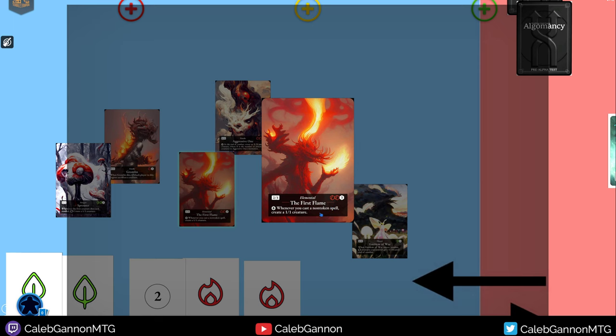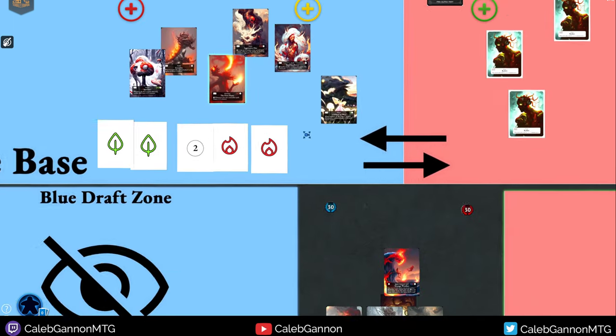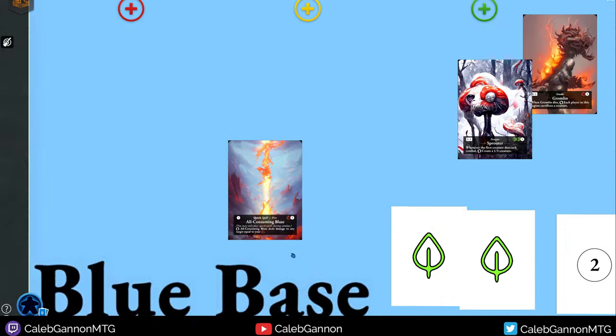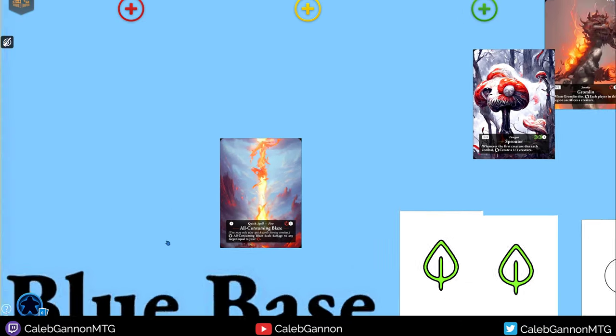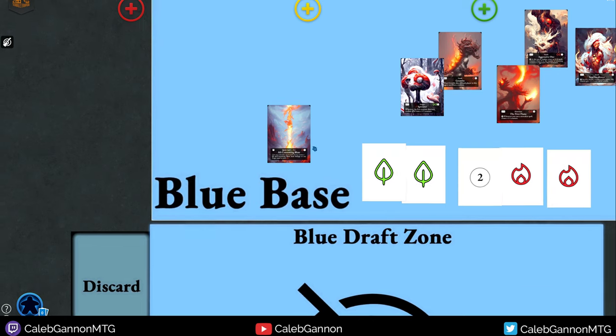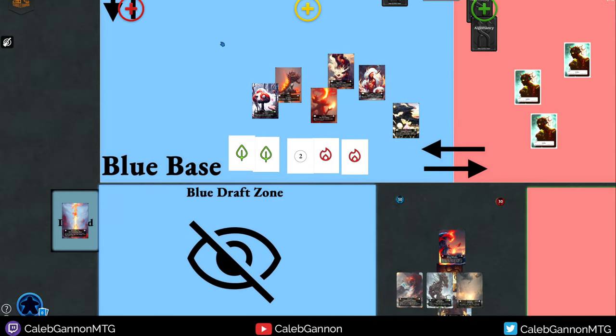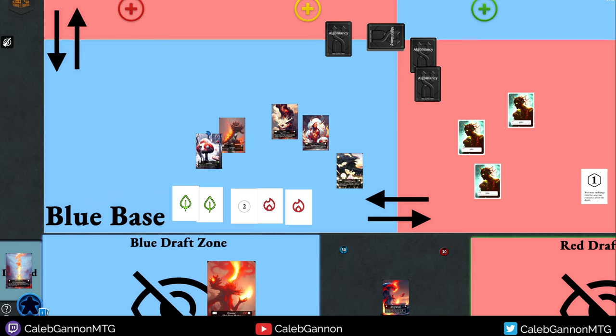Important thing to note: creatures are not spells in this game. 'Non-token spell' means specifically cards that say 'spell' on them — like All-Consuming Blaze says 'spell.' Whereas creatures do not say spell, so they don't trigger things like First Flame.